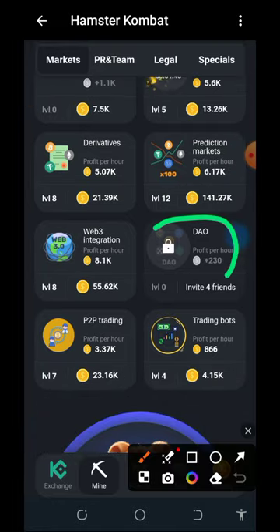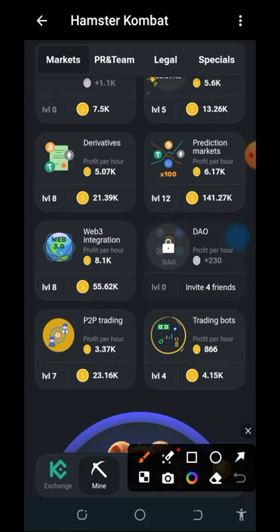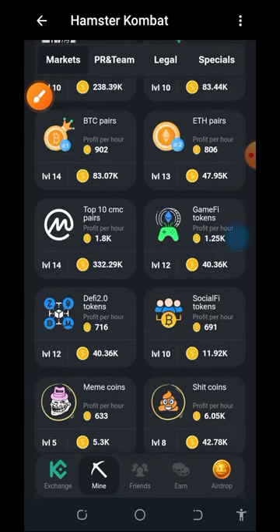For example, let me use this one — it says before you unlock this DAO, you just need to invite four friends. So to unlock this, you just need to invite four friends. This is the instruction you have to be looking at.